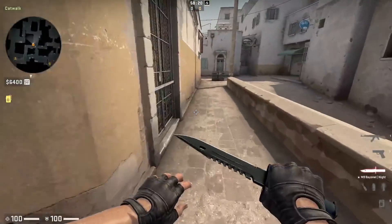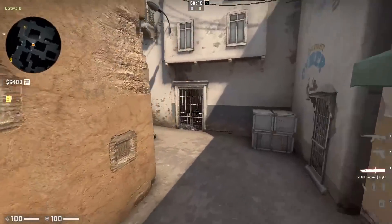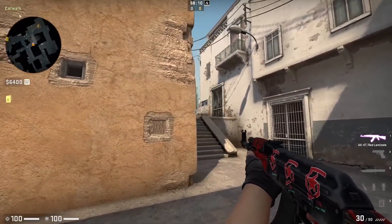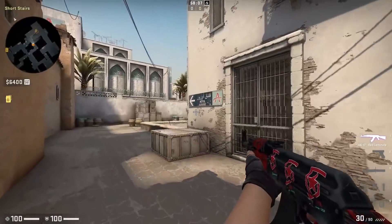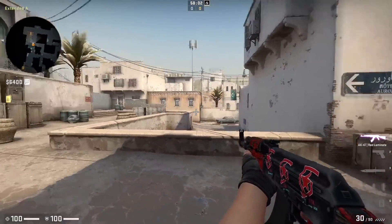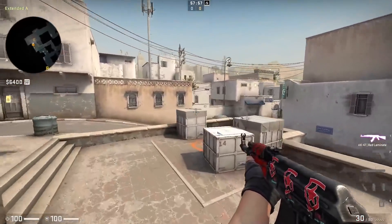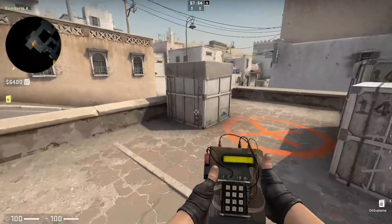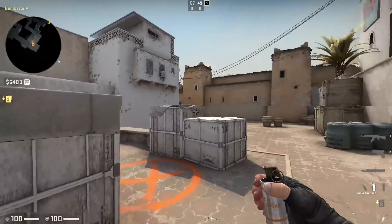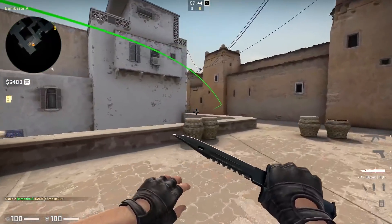The thing I really want you guys to take away from how ZipX played the A site on Dust2 is just how he clears angles from short, making sure not to assume where the enemy is going to be — just being extra careful clearing every single angle, even in a short amount of time with little time left in the round. When ZipX plants safe behind single box, he throws the smoke towards short on the fly, which can be risky as you can't always know if it's going to land perfectly or leave a gap. So I recommend you use this lineup from this position, just aiming where I am now on the building and left-click throw. This will land perfectly on short, making sure there aren't any gaps the enemy could exploit.